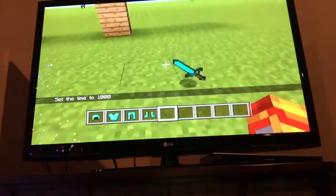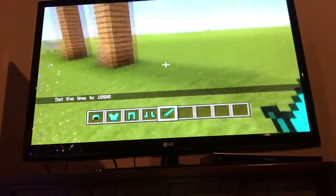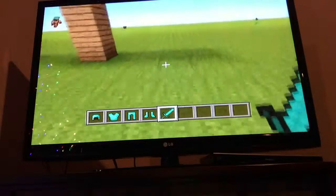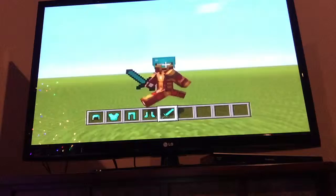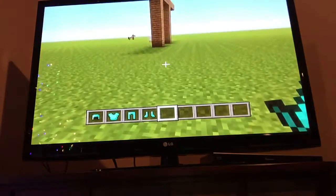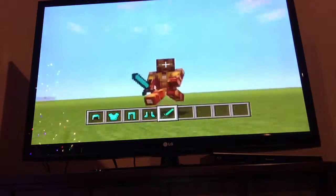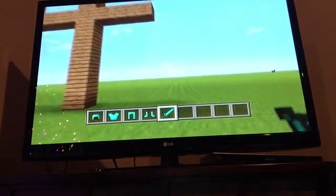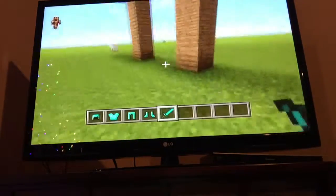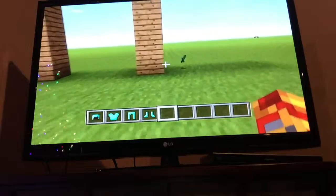I'm recording this on my phone, by the way, so sorry for the bad game quality if you're seeing it. You don't have a sword stand — like, I can put my armor on there, but I gotta keep my sword in the chest. They should really create something for PC, Xbox, PS4, and all consoles where you can put your sword on it — basically, like a sword stand placed right next to the armor stand, or whatever they call it.